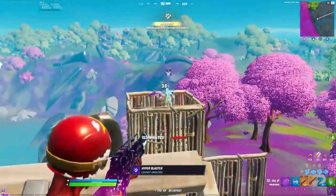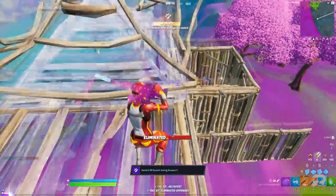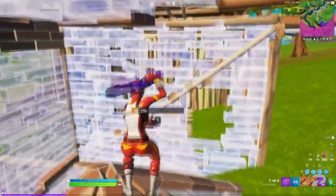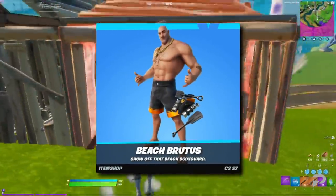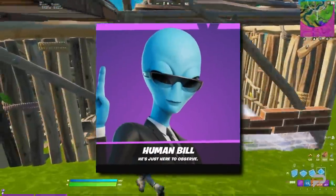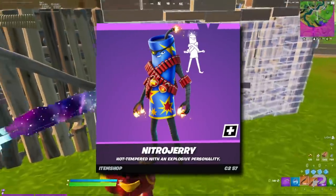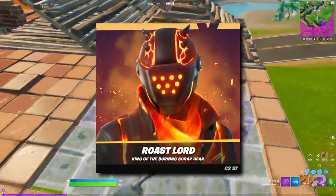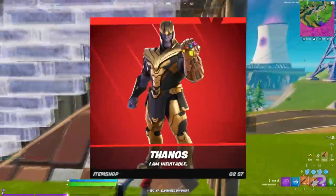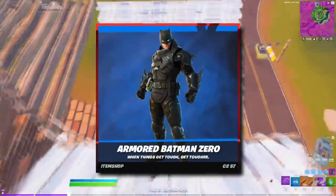Now it's time to dive deep into the Fortnite files, so we can check out all the leaked cosmetics that have been added this patch. For the skins, we've got Scuba Crystals, Boardwalk Ruby, Beach Brutus, Beach Jewels, Human Bill, Nitro Jerry, Midsummer Midas, Incinerator Kuno, Roastlord, Molten Ragnarok, Thanos, and finally Armoured Batman Zero.